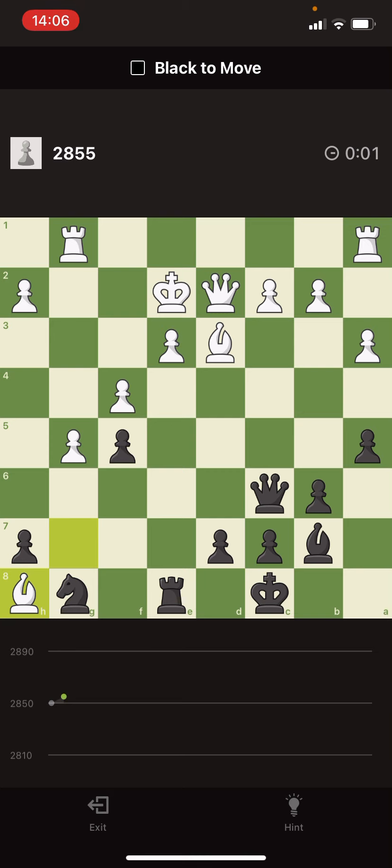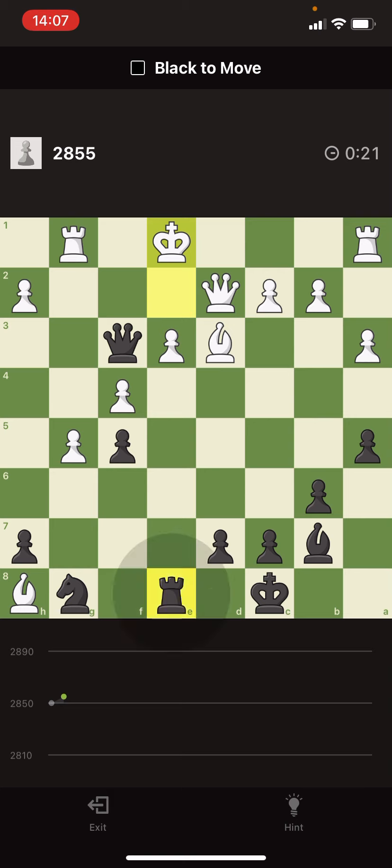That was the easy one somehow. I say check with the queen and he goes down, then I say check with the rook. If he takes my rook I'm happy — I take back with the queen and that's it. But he plays bishop there, and then I can attack that bishop with the bishop. Sounds promising, let's do it.